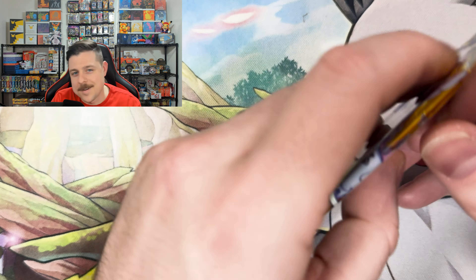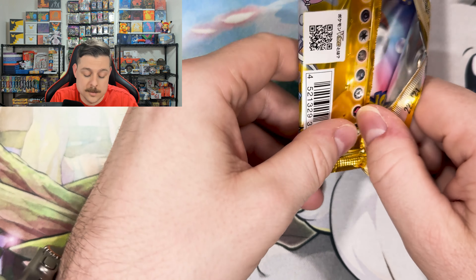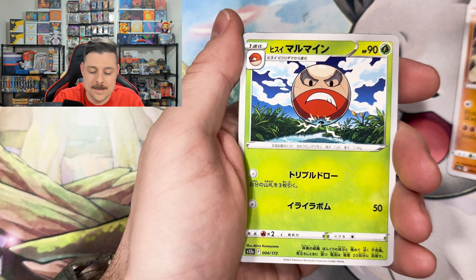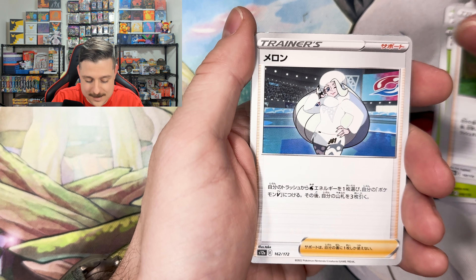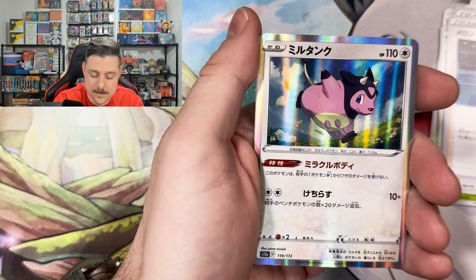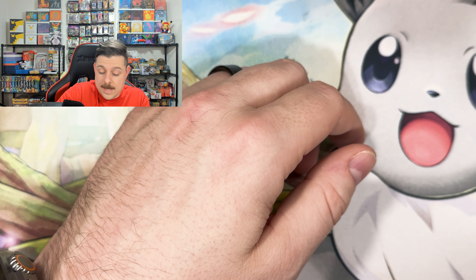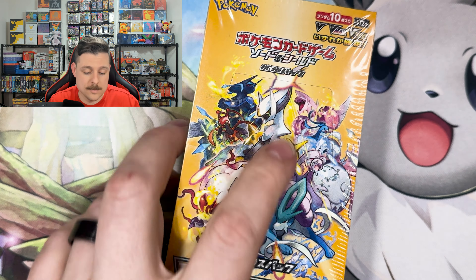This is such a fun set to open — like Crown Zenith when it first came out before all the reprints. Those were the good old days. We don't open Crown Zenith on camera anymore; it just tends not to be worth it for us. Milktank, Magnezone, and the Flaffy again.